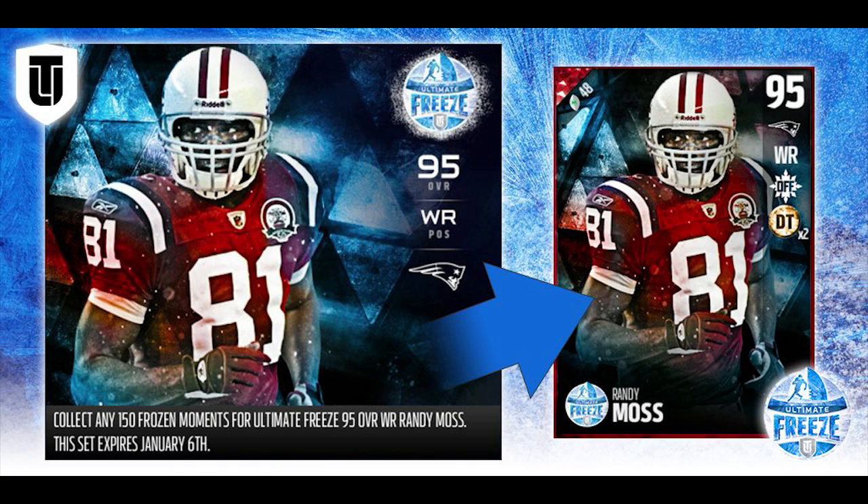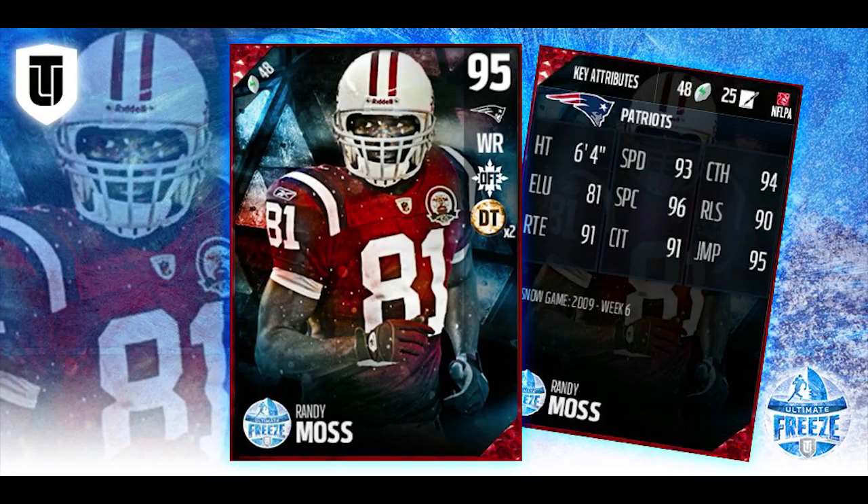Deal with the 93 speed — once you add chemistries you're still going to boost him up to be just absurdly difficult to defend. To me, this is still the best receiver in the game. Look at those attributes — I don't care that it's "only" 93 speed, that's still way faster than any of the guys covering him. I think this is going to be a good card.